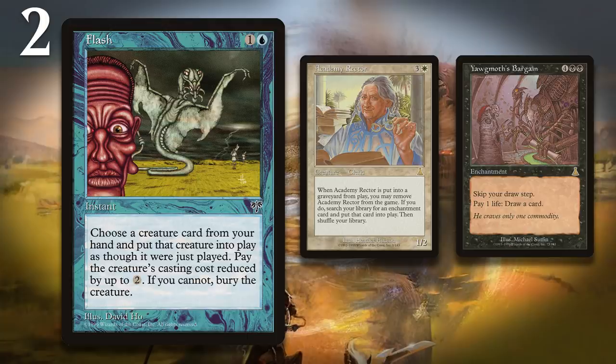And oh boy, did that break Legacy. Combined with Protean Hulk, there were a number of combos you could pull off since you got to get so many creatures into play so early. There were several instant win combos that could be enabled by a dead Hulk. I'm not going to go super deep on them here, since I have covered them in detail in other videos, like my video on the bad cards that suddenly became good, as well as my history of the banned and restricted list series. But suffice it to say, it allowed you to get an easy win far too quickly, and the newly un-errated Flash had to get banned out of Legacy as a result.